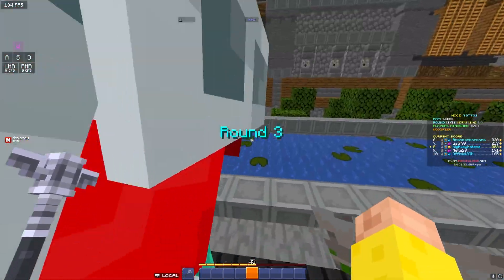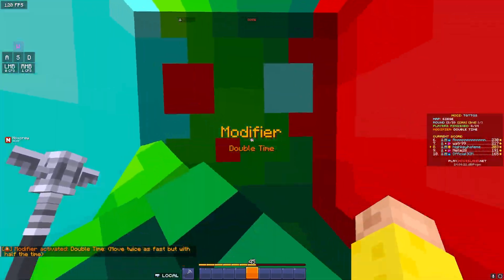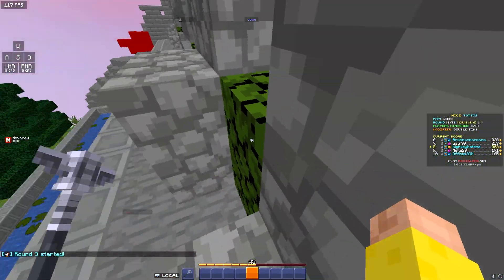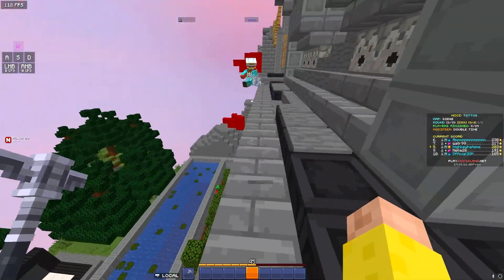In my eyes, the worst modifier is Double Time: you have double the speed and half the time. You think it sounds fine, but it's hell. A lot of jumps aren't possible or are harder to make, so shift as much as possible so you don't run off an edge or miss a jump. Your shift will be normal speed, so use it.